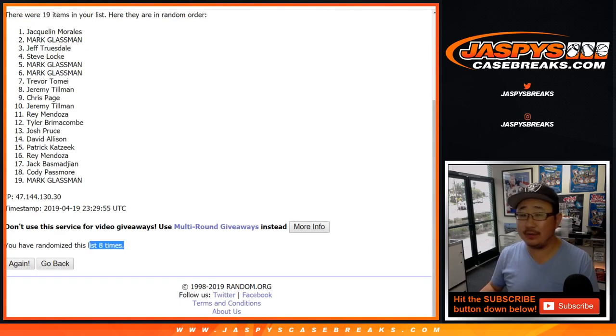After eight times, name on top is Jacqueline - there you go, Jacqueline gets a hundred dollars of break credit coming your way! And there you have it ladies and gentlemen, Joe for Jasby's CaseBreaks.com. More Flawless at the store - check it out at JasbysCaseBreaks.com.